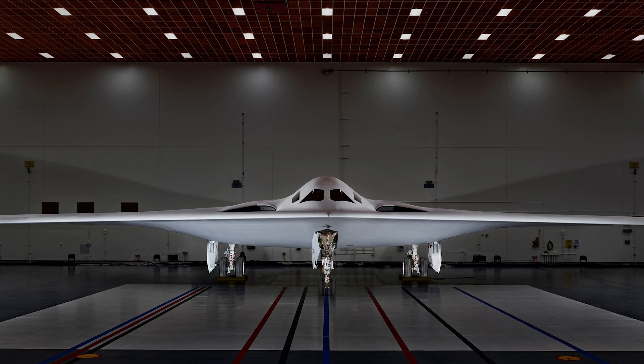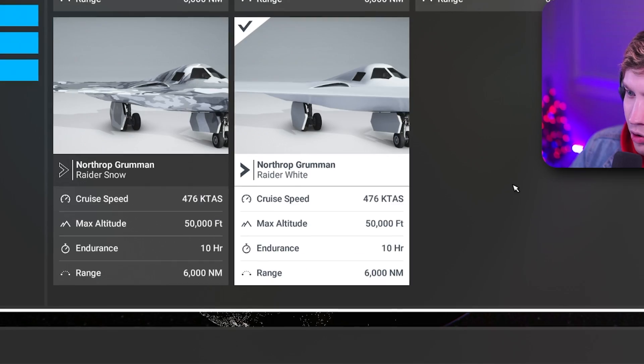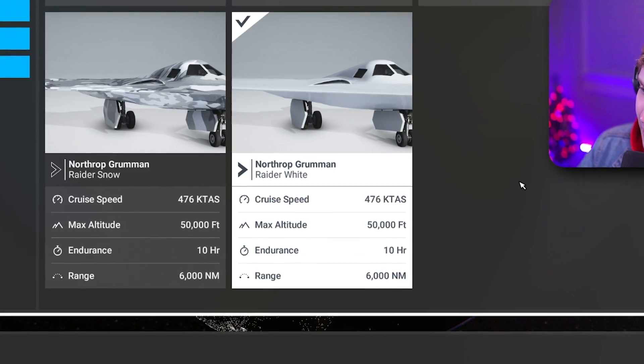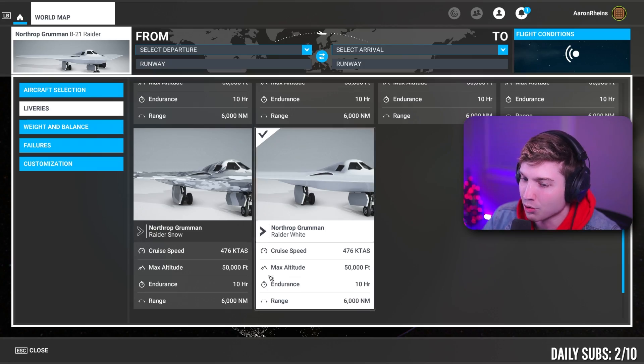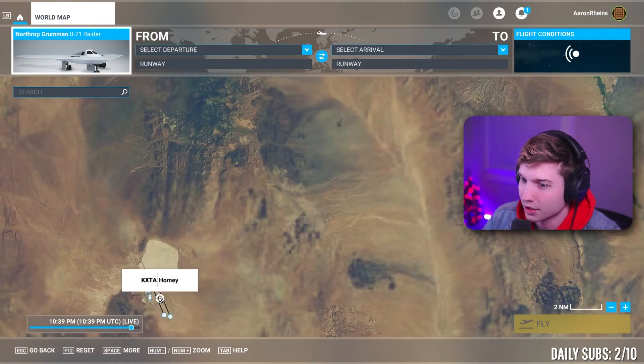Let's do the livery it got released in — the gray, which looked pretty cool. Cruise speed 476 knots, maxed out to 50,000 feet, endurance 10 hours, range 6,000 nautical miles. There's no better place to fly it than Area 51, right guys?